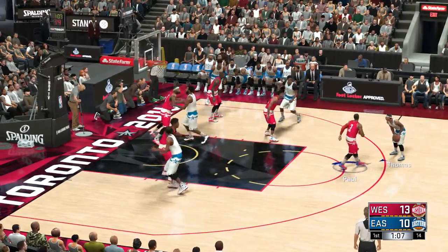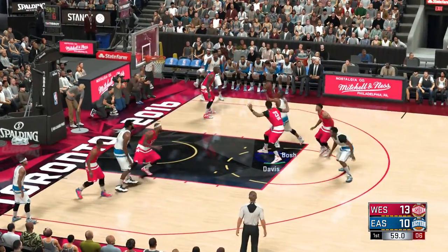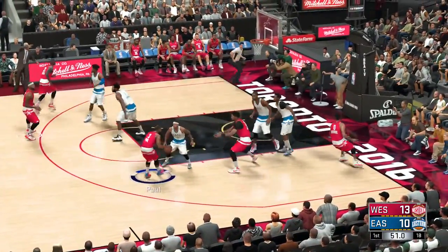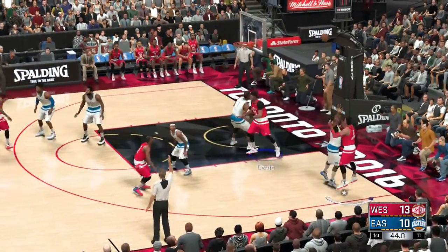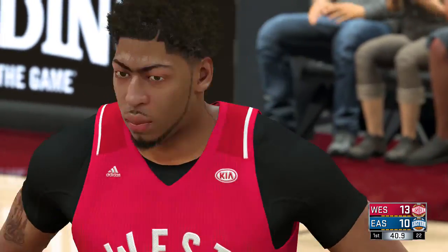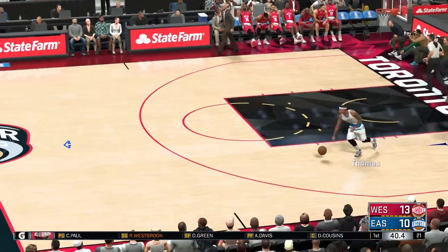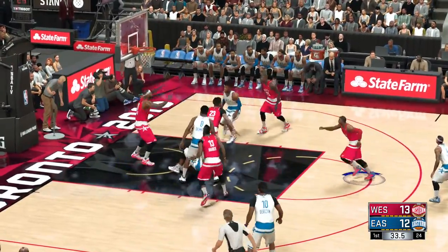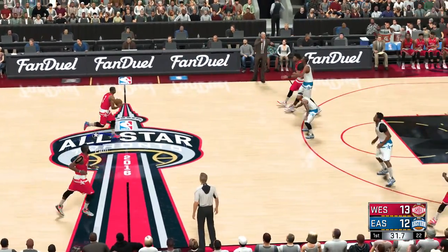Thomas against Paul. Thomas kicks to DeRozan. Outside Bosh — block. Draymond Green pulls it in and here's the West with the ball, a three-point lead. Paul against Thomas. Paul kicks to Westbrook — Westbrook missing again; it has not been an easy quarter for him offensively. James Harden is checked in for the West. 40 seconds left to play in the first. Outside Butler to the inside — Bosh gets it to go on the assist by Butler. Good job threading that pass into the lane. He sees everything. On offense, here are the West All-Stars.